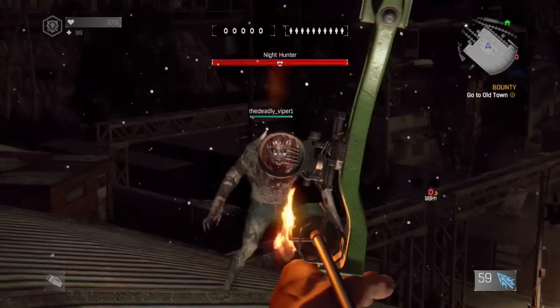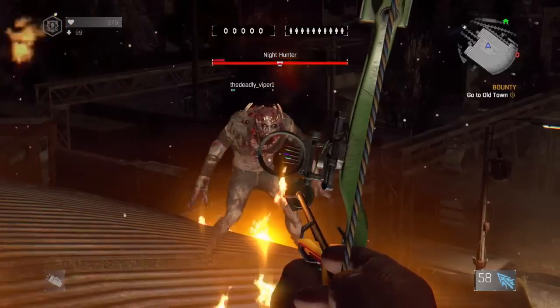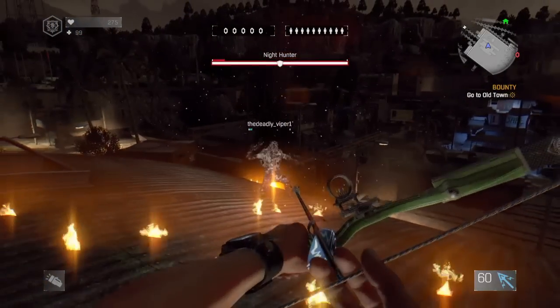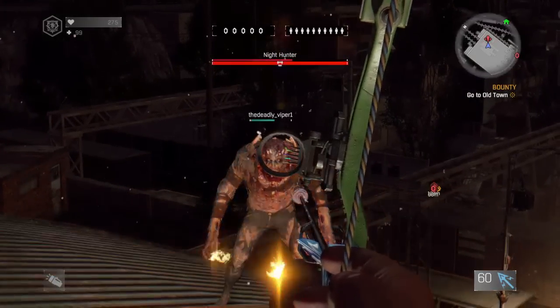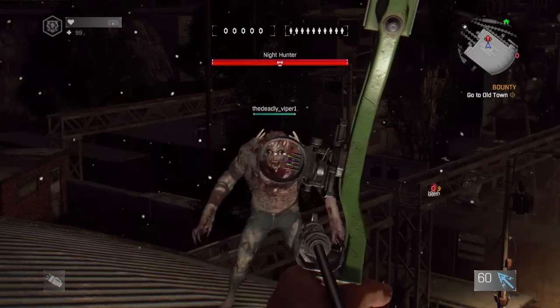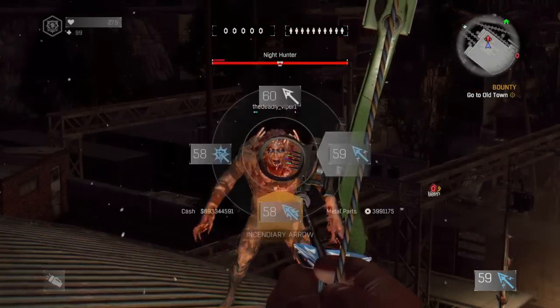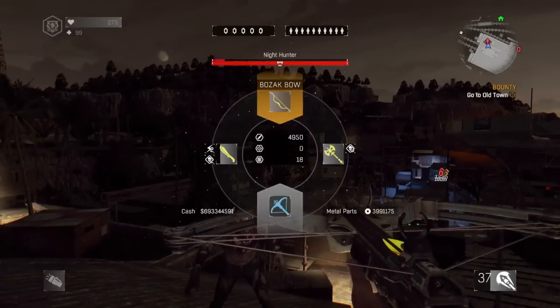Now look at this — I am using the Bozak bow with an incendiary arrow on his head. He survived it. That did a lot of damage but should have killed him in one shot. Now shooting the electric bolt — that does 90% of his health in damage. So the impact bolt doesn't work the same way with the Bozak bow.